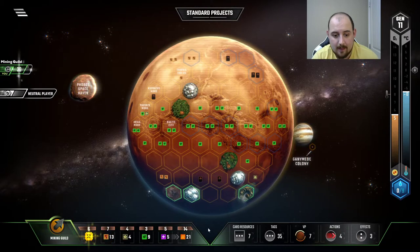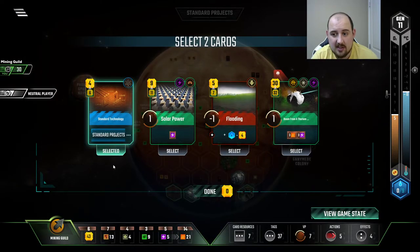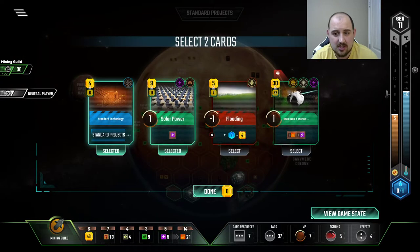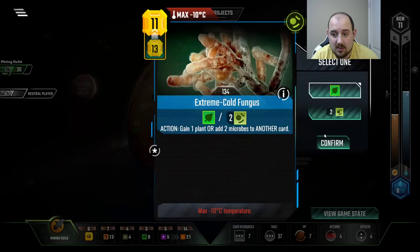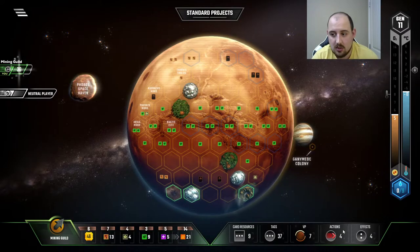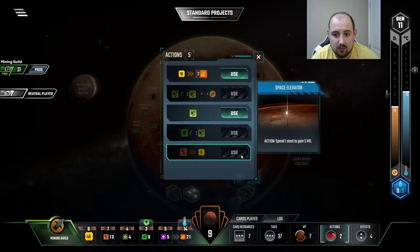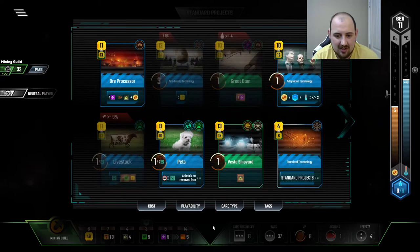Sell a steel right away. Let's get that media group going and business contacts. Standard tech is really good — solar power, even more so than a beam from a thorium asteroid, likely — because we just have so much steel. The standard tech is fantastic, by the way — let's not undersell how powerful that card is. The fact that I'm putting two microbes down for one action with extreme cold fungus is also quite fantastic. But in particular there's just a lot of good things happening here — something's happening here.